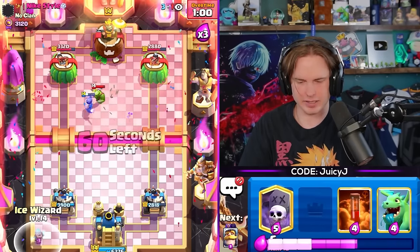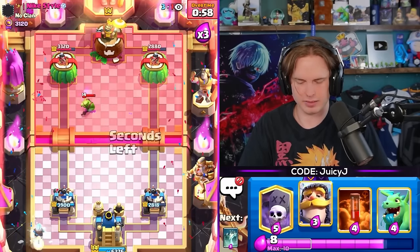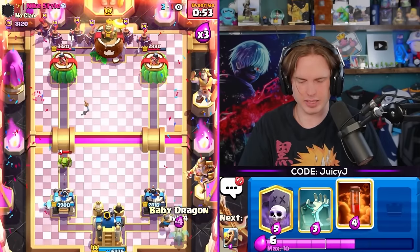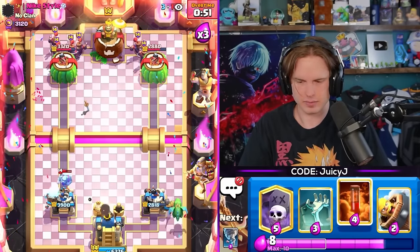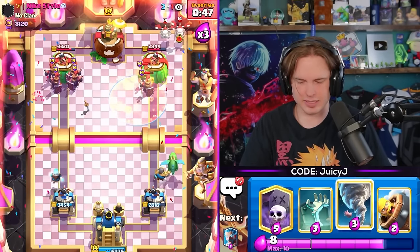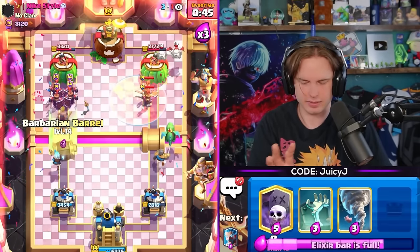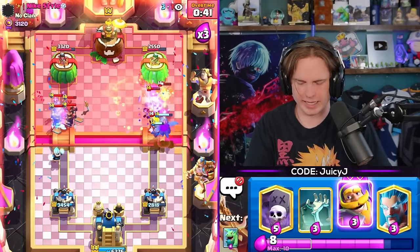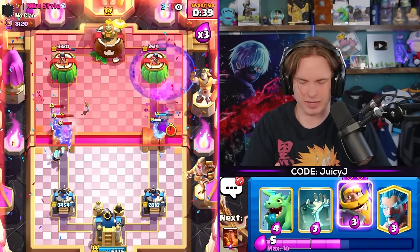We need Ice Wizard over here trying to bait out the Fireball on that side. Knight in the back, want to get Evil Knight in cycle quickly. Baby Dragon in the back. Just gonna poison these two Recruits. He goes Skelly Drags into that as well - that's so good! Barbarian here, we're gonna NATO this for even more damage - oh my god, the best NATO of my life! Now I can Graveyard as well because he just used his Mother Witch.